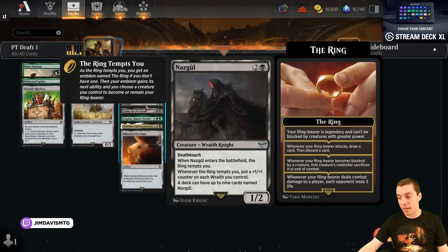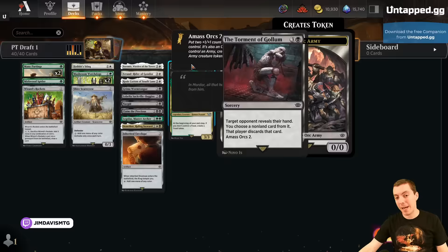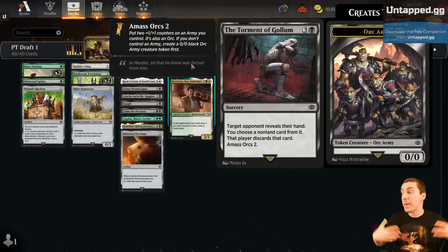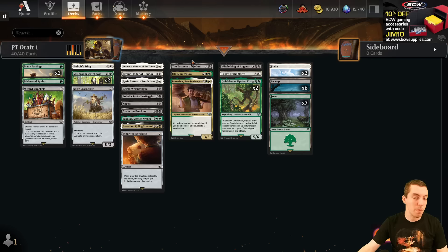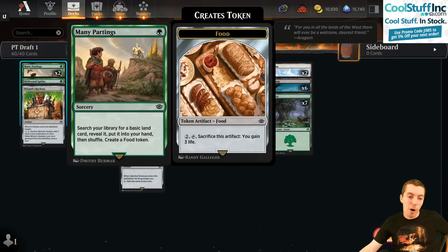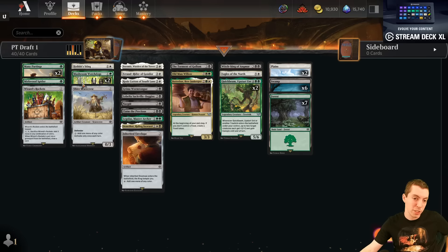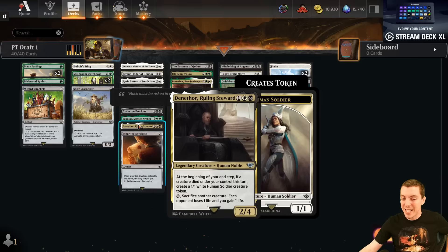I take the Witch King, then get passed a pack with a Nazgul in it — one of the best long commons in the set. Take the Nazgul. Maybe black is back on the menu. Third pick, I get passed a Torment of Gollum, one of the best black commons — excellent. Maybe we're good to go, considering black-white or green-black. But then there are no more black cards. I pick up a Greenwood Wormtongue and some green cards, including a late Old Man Willow and a couple of Many Partings. Many Partings late is kind of your backdoor plan when things aren't working out — take a couple and just try to put it all together.